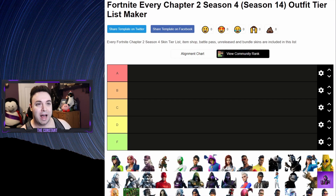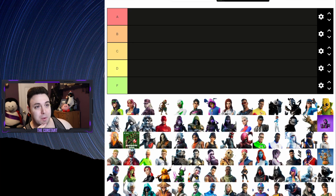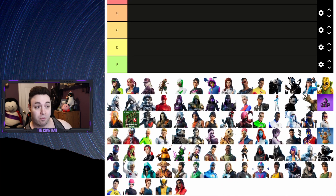We are on tiermaker.com - I will be leaving the link to this tier list in the description below if you guys want to make your own. This is every single Chapter 2 Season 4 skin. We have a ranking from A to B to C to D all the way to F, and I kind of feel like this is actually the most skins we've had in a long time in one singular season.